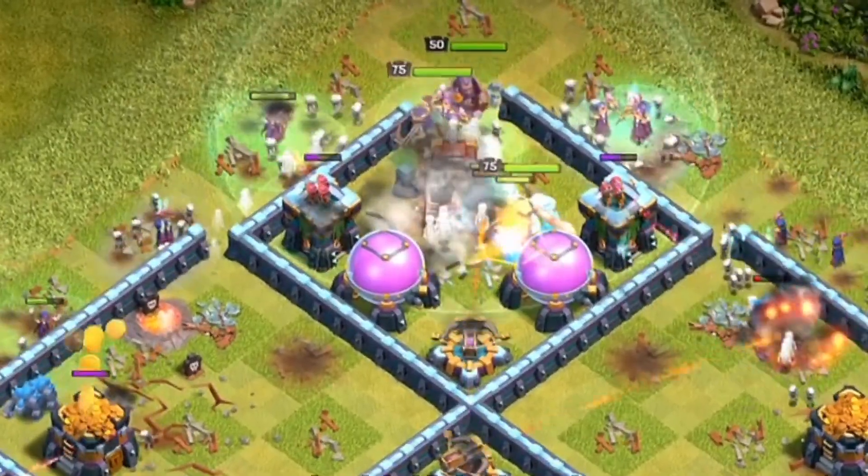Good use of the Grand Warden's Eternal Tome ability — worked out nicely keeping that thing open, allowing more wall to be broken. He's in. The Eagle Artillery is going to go down to whatever is in the Clan Castle. What's in that Defending Clan Castle? Super Minions right now are OP in a Defensive Clan Castle — and that's what we're going to see in the Clan Castle right here as well. Some other troops. Look at this Wrecker still going in. One more shot, and it's going to open up that wall, allowing access to the Town Hall.